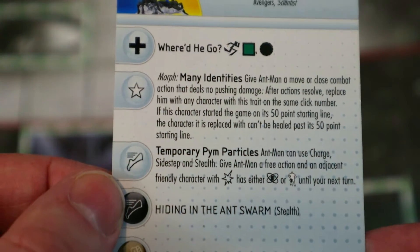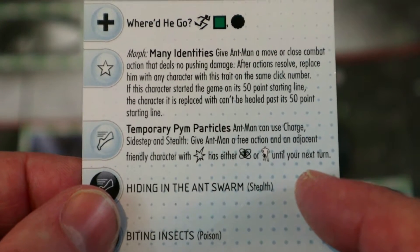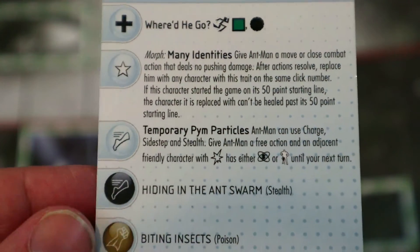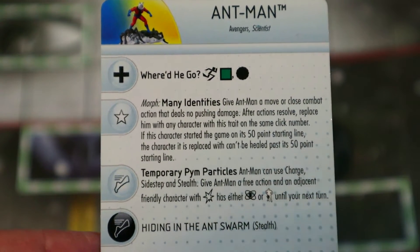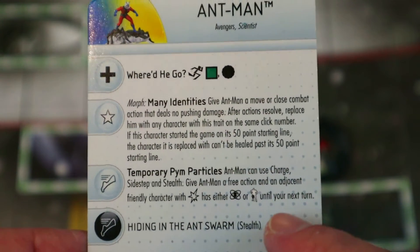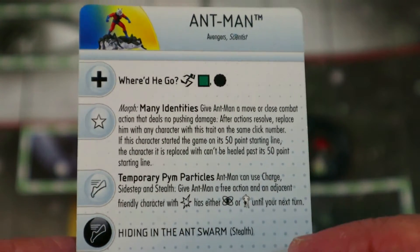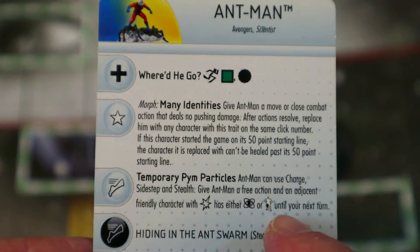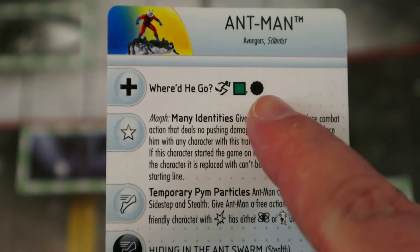He also has a special movement power that says Ant-Man can use Charge, Sidestep, and Stealth. Give Ant-Man a free action and an adjacent friendly character with normal size has either tiny or giant size until your next turn. I really like this one because it lets you change the sizes of your friendly characters — making them tiny so they can get the plus one for range attacks or be carried around, or making them giant to have giant reach and see over other characters for range attacks.